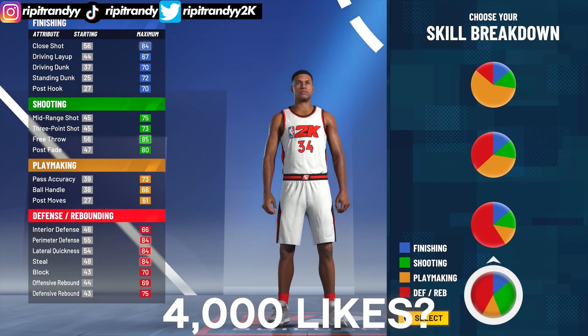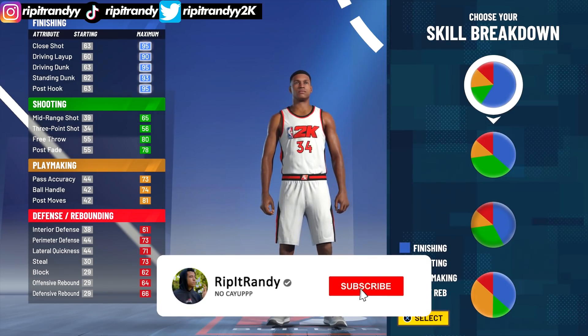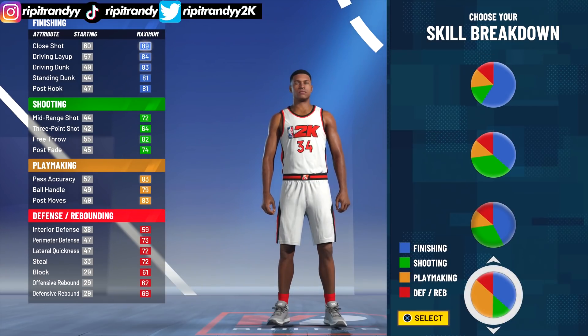So we're gonna hop right into the pie charts. I consider Giannis to be a slashing playmaker type of build — he's pretty good at dribbling, playmaking, and he can also finish really well. So for that, we are gonna choose this pie chart right here with the finishing and playmaking maxed out.